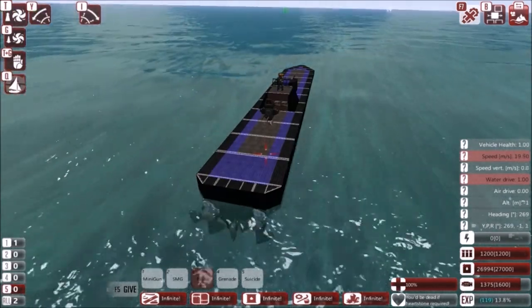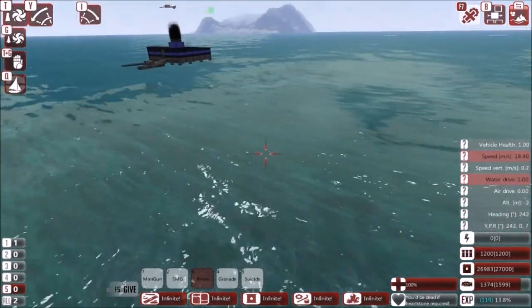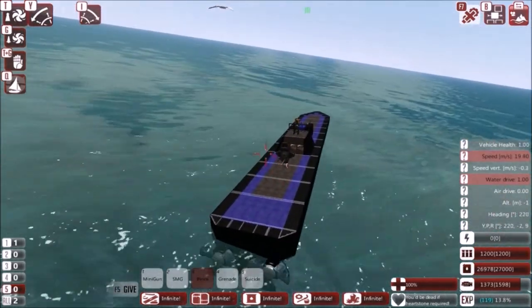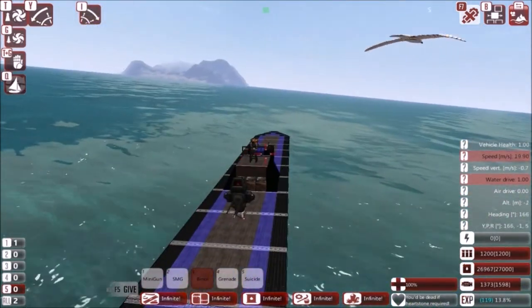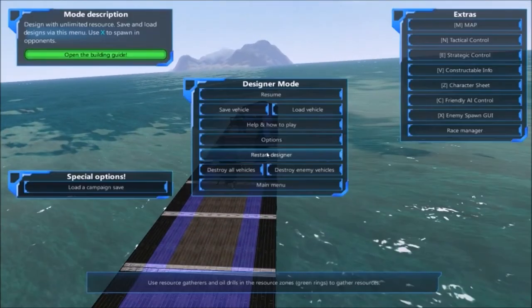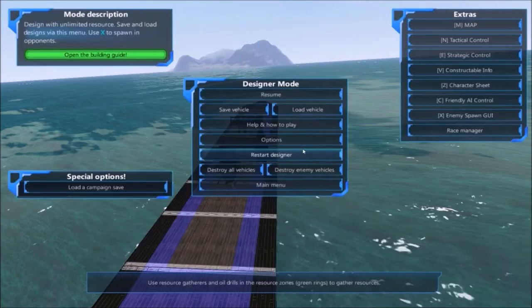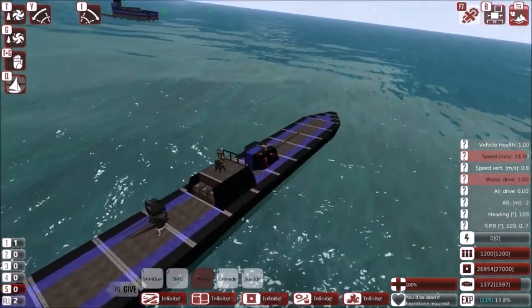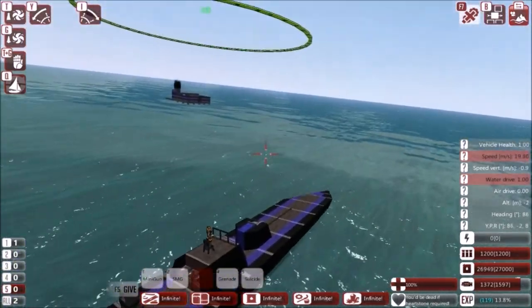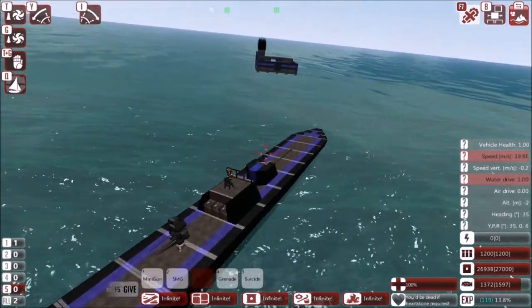It cruises at about 20 meters a second, which is very fast for a little propeller driven ship. It doesn't do the most damage, but it wasn't designed to, so it fits its job perfectly. It also only costs about 17.5k metal. For a starter ship, that's pretty decent. This is a starter ship that will last a fair amount of time — of course it can't handle godly designs, but it was never meant to.